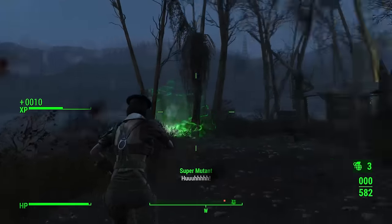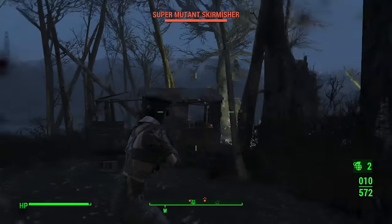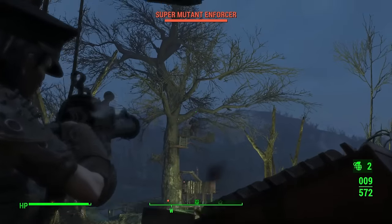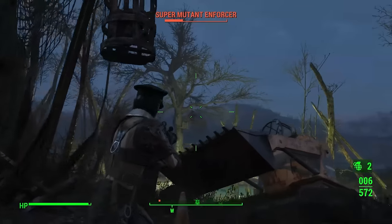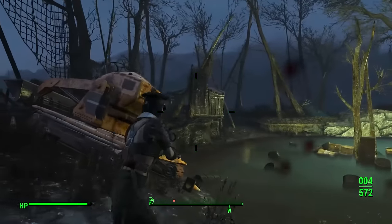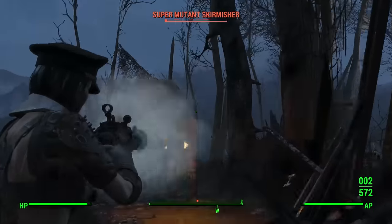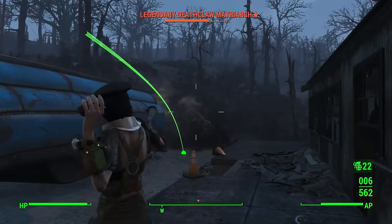She's going to be getting 12 Intelligence through a sort of exploit. What we recommend doing is drinking some alcohol to reduce your Intelligence, then using the Special Book on Intelligence. This will bring your Intelligence to 10, but it is still lowered by the alcohol. When the alcohol wears off you'll have 11 Intelligence, and then you can get the Bobblehead making it 12. This represents the super high Intelligence of the Tinkerer and will help you level very fast throughout your playthrough.